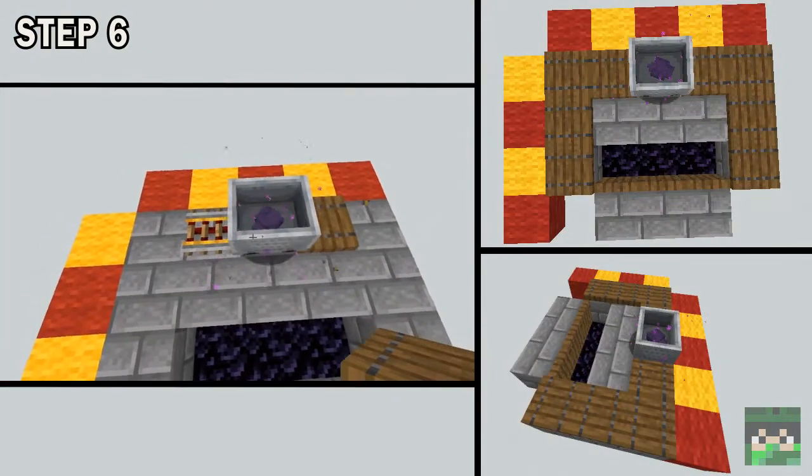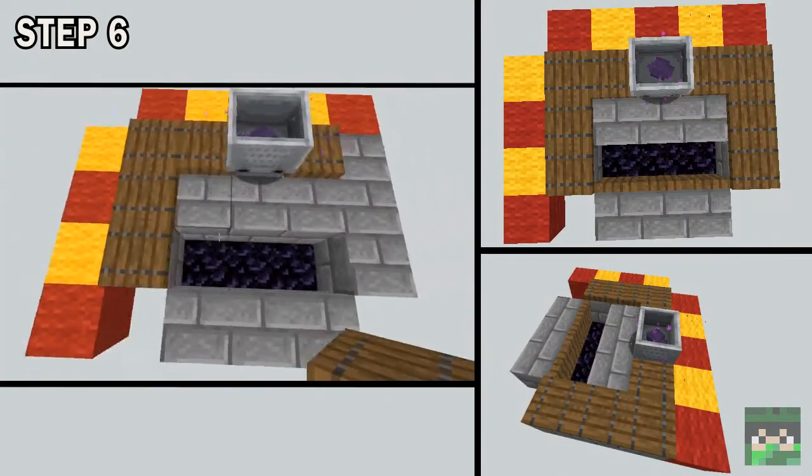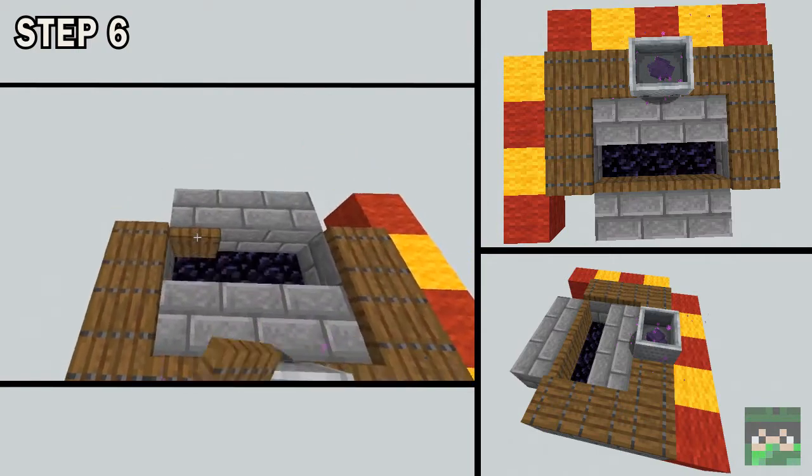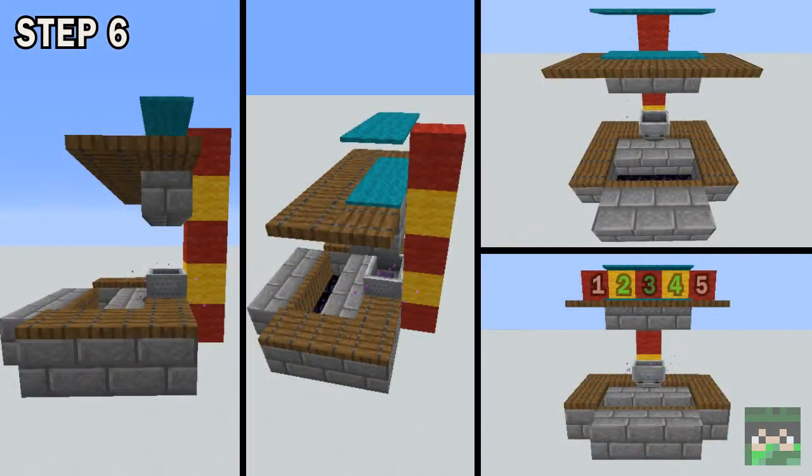Step 6. Make sure the endermite is on the middle rail. Remove the 2 outer rails, and place trapdoors all around the endermite and the drop-down chute. Put down 3 blocks next to each other above the endermite, with 2 air blocks in between, and cover those blocks with a double layer of carpet, and surround everything with trapdoors on the upper side.